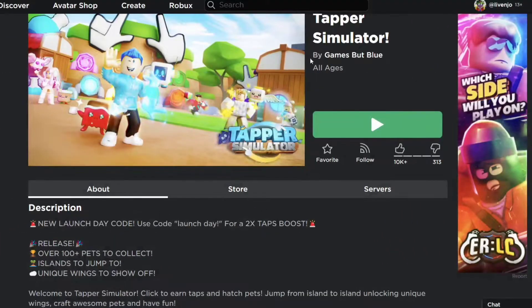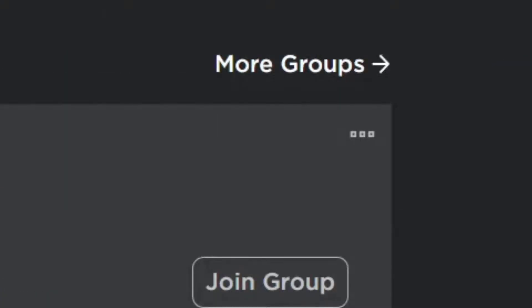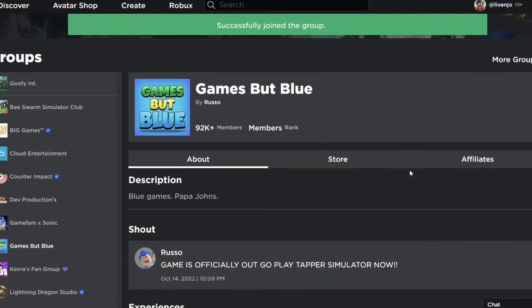I'm going to show you how to get the 3x Egg Game Pass for free in Roblox Tapper Simulator.